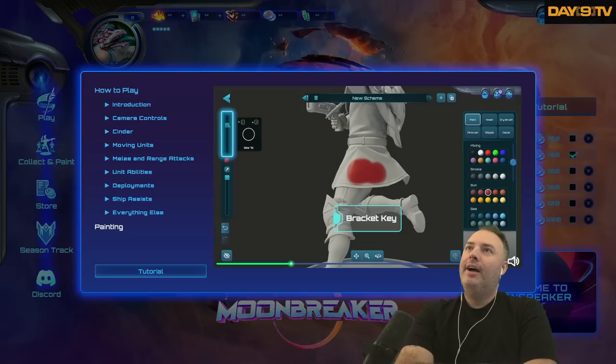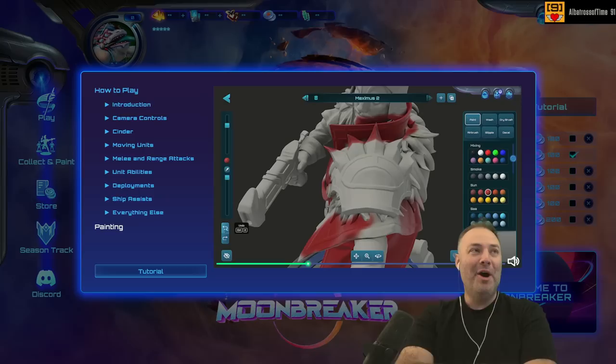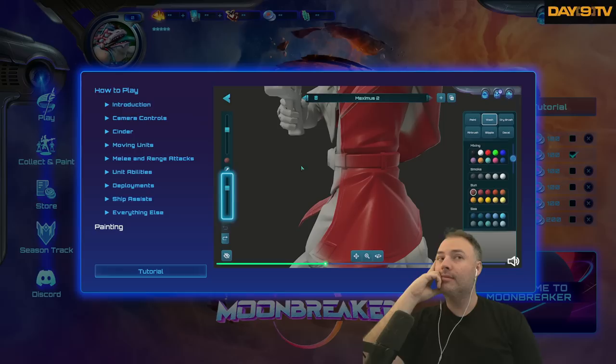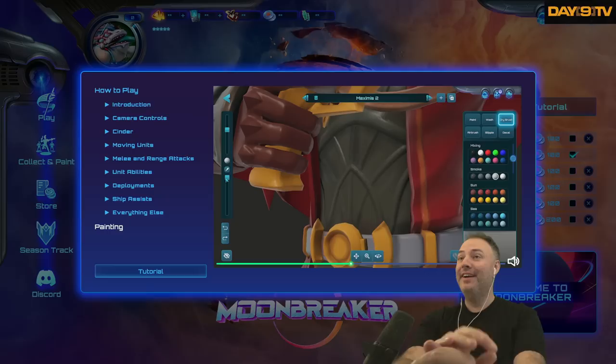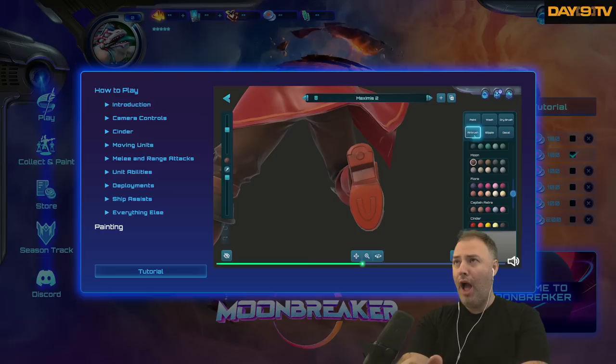They don't give you all the colors? Let's paint a base color for Maximus — click paint and then a color, and you can paint right on the model. You can use this slider or use the bracket keys to quickly finish your base color. If you make a mistake, you can always undo. Eat your heart out, Warhammer 40k painters. Now we can paint in the crevices of the model — choose wash and then a dark color. Lower the paint opacity to fill in the shadows, giving extra color to the more recessed areas.